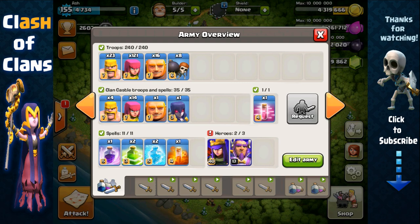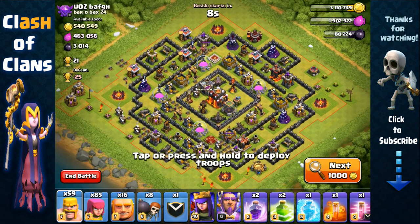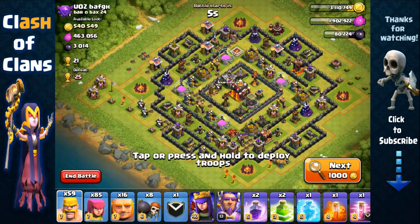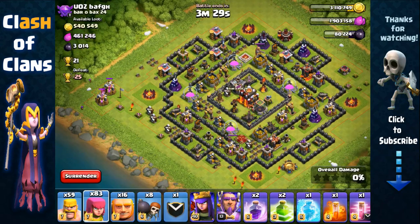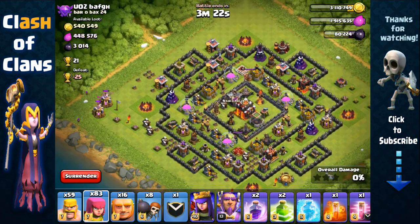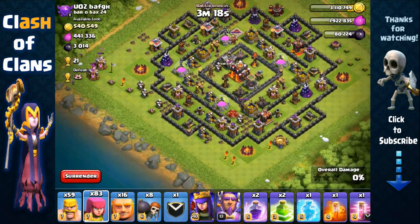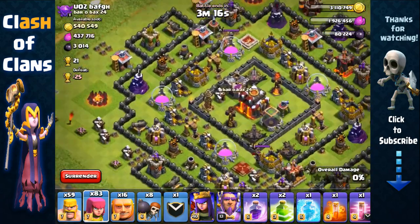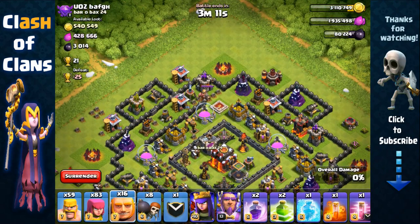Now I'm going to show you some attacks using this composition. We found around 1 million in total resources and we're going to attack from the left because of those two elixir collectors. Actually, I'm going to attack from either the top or the bottom to focus on one inferno and one hero at a time. Looking at the base, he has one inferno inactive and one active, so I'm going to attack from the top.